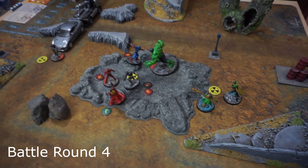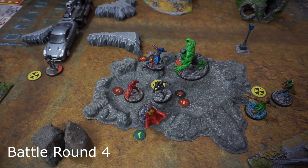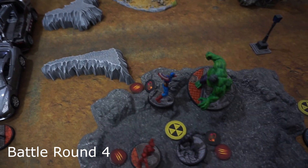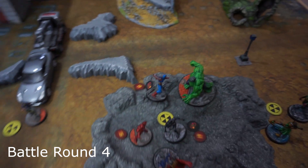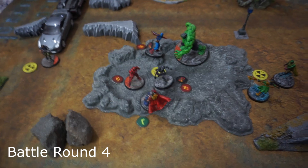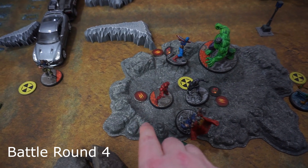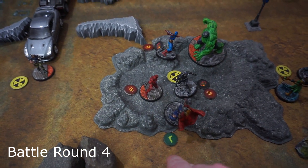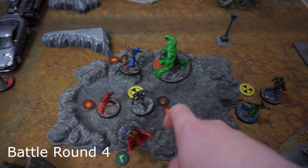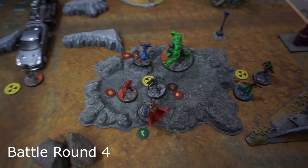In Battle Round 4, Thor activated without moving and did a basic strike on Iron Man. Captain America spent two to use Bodyguard and take the hit instead — took about three damage, enough to daze himself. That one extra power generated gave Thor enough for God of Thunder — a big nova attack around him that caught both Black Panther and Iron Man. Iron Man only took one but Black Panther also took enough to be dazed. A double daze from Thor standing still.